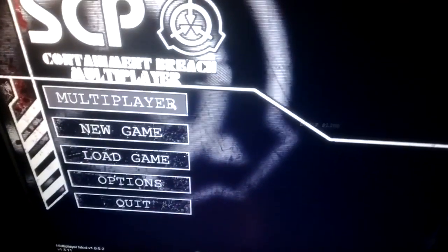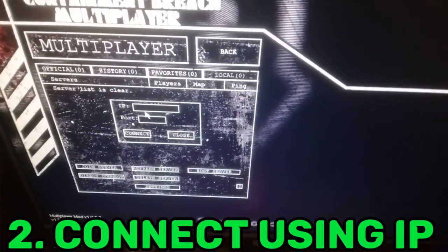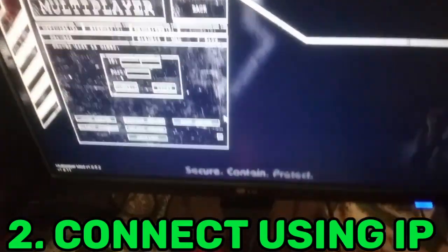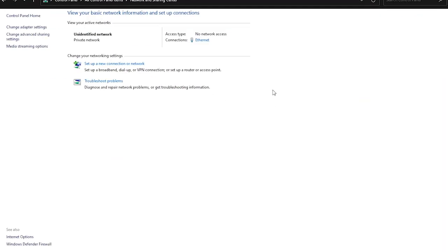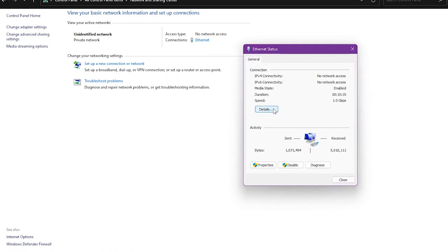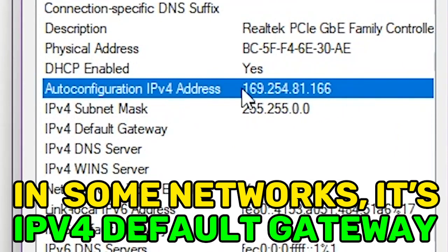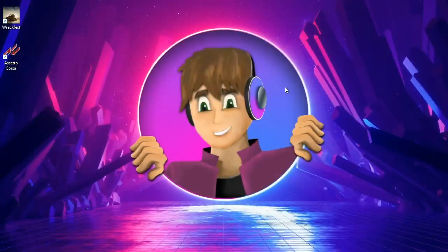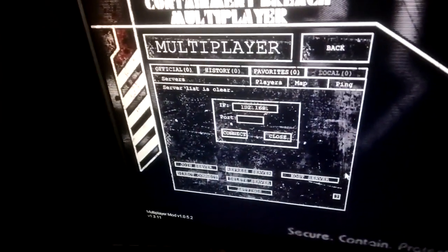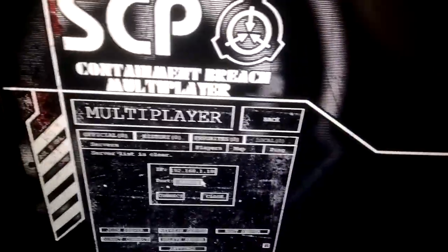Then go to the client PC and connect directly through the IP address of the host PC. You can find the IP address like this — it's the one that says IPv4 address. Every time, use the IP address of the host PC, not the client PC. Use that IP address to connect to the server.